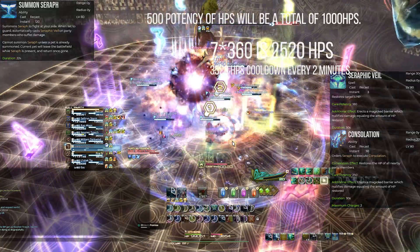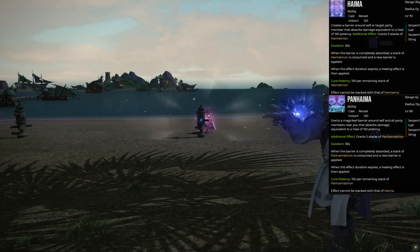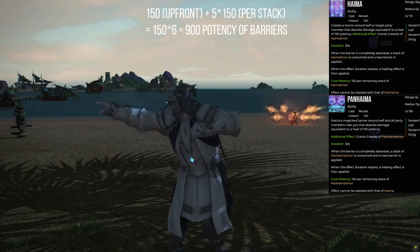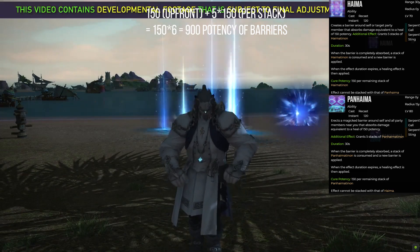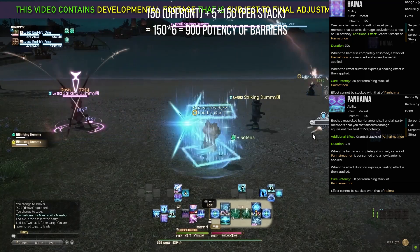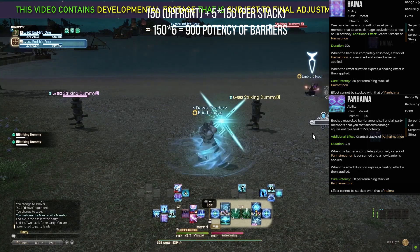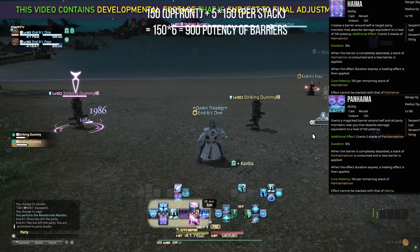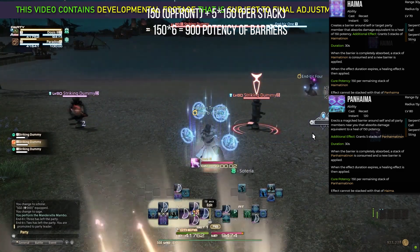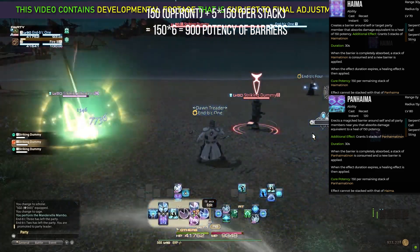The Sage has Haima and Pan-Haima — two separate ability buttons. They produce an upfront 150 potency barrier which, when it breaks, is replaced by another 150 potency barrier, happening a total of 5 times. If the barrier doesn't break, it does a burst heal of 150 potency per unused stack at the end. So roughly for each of these abilities it's 6 multiplied by 150, equaling 900 potency of barriers. With both abilities that's a total of 1800 potency of barriers.